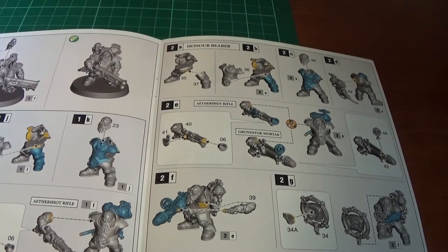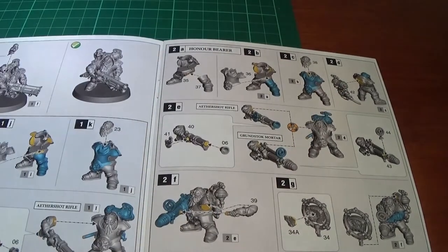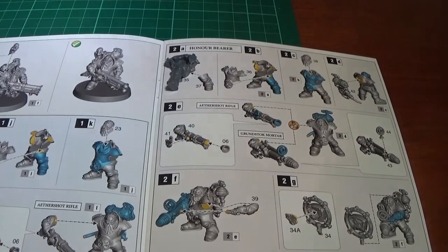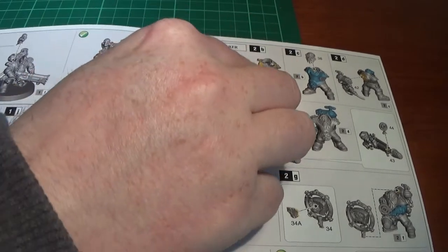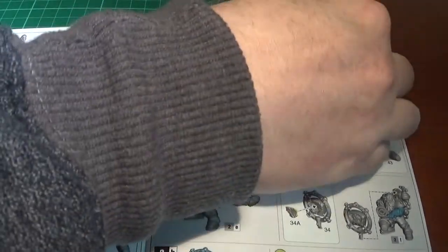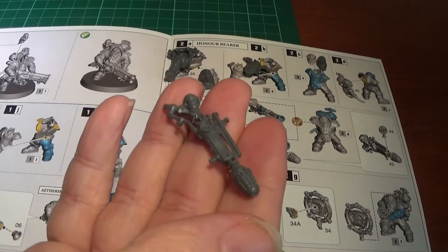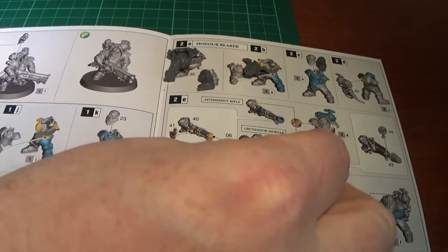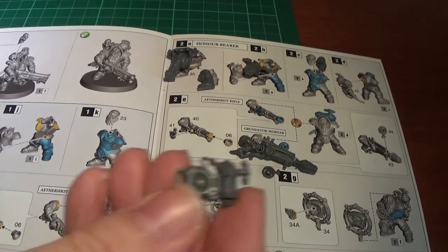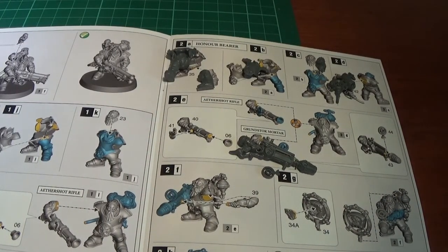Moving on to the honour bearer. We've got parts 35, 37, 36, 38 and 42. Part 37 is the leg, 36 is the chest, 38 is the head - no other optional head on this one. We've got the Grundstock mortar, which comes with a very orky sight. Part 42 is the proton pack, and part 39 is the arm. Then we have the two-part honour standard bearer.